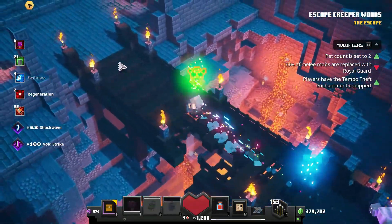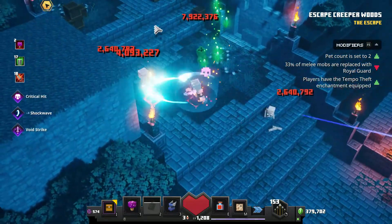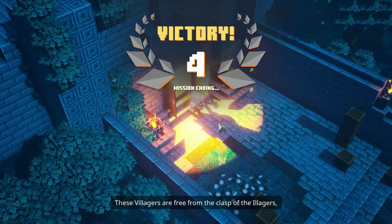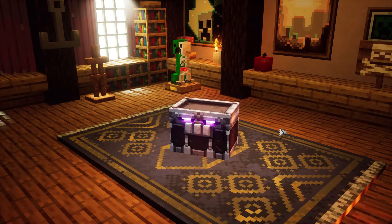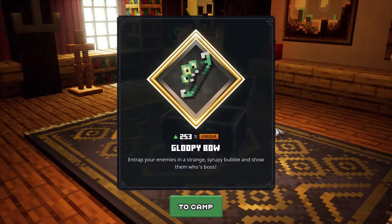They only gave him fast attack, which isn't that hard to deal with. I'm not going to bother going through that wave — I'm just going to leave. Alright, we made it! Let's see what we got; I think it was a weapon... oh, a bow. Gloopy Bow. "Entrap your enemies in a strange, syrupy bubble and show them who's boss." Interesting.